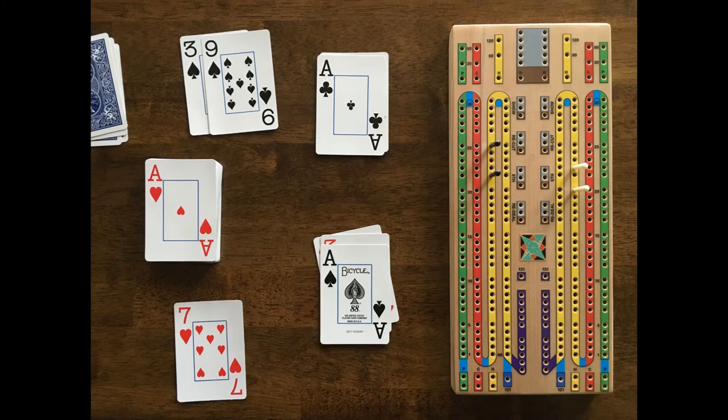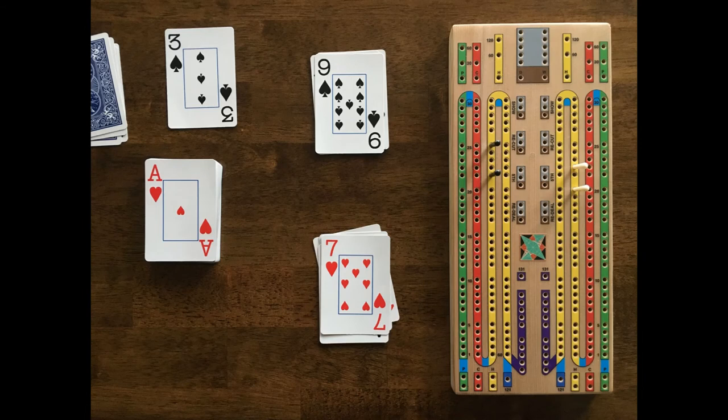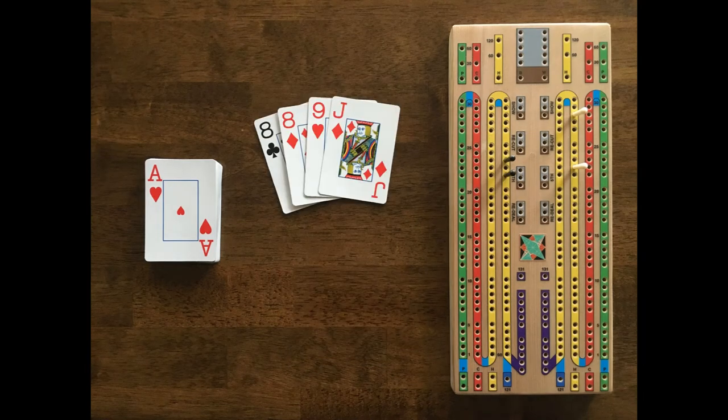White plays an ace and says 11 and gets 2 points for the pair. Black plays a 9 and says 20. White plays a 7 and says 27. Black plays his 3 and says 30 and scores 1 point for last card. White scores 6 points with the pair of aces and the 2 combinations of 15 with the ace, 3, 4, 7. Black scores 8 for the double run and then an additional 15-2 and 15-4 — those 15s with the ace, 2, 3, and 9 — for a total of 12. Black's crib scores just 2 points with the pair of 8s.